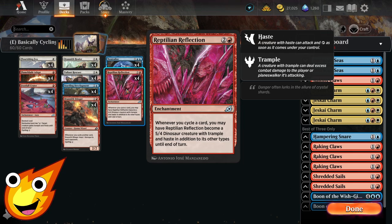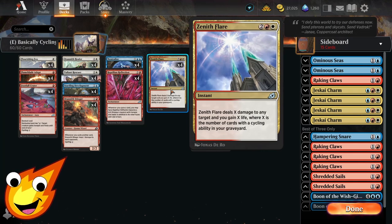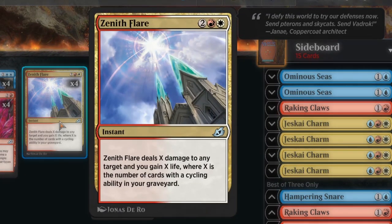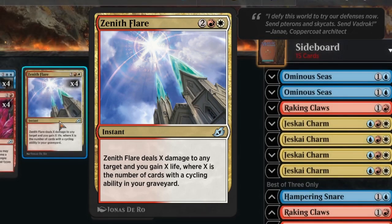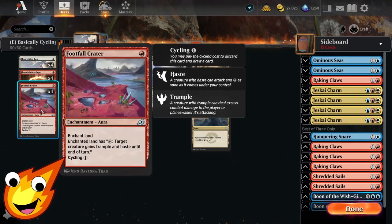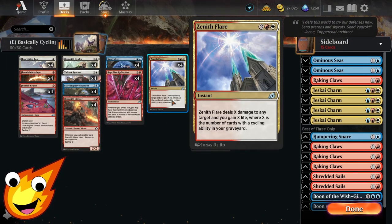Finally, the star of the show: Zenith Flare. This is the whole reason we're cycling. It's a four-mana instant that deals X damage to any target and you gain X life, where X is the number of cards with a cycling ability in your graveyard. All we need to do is dump everything into our graveyard as fast as possible, find a copy or two of Zenith Flare, and smash our opponent.